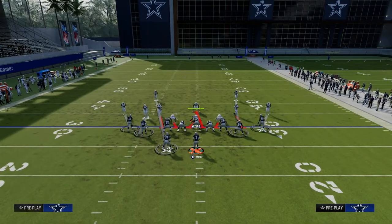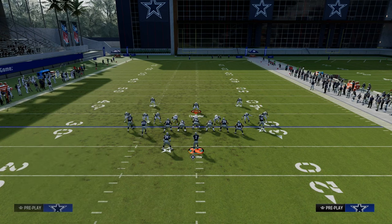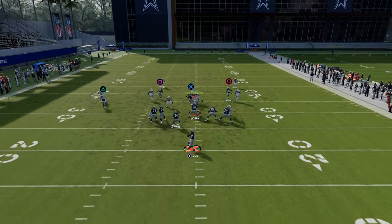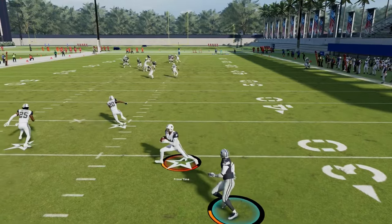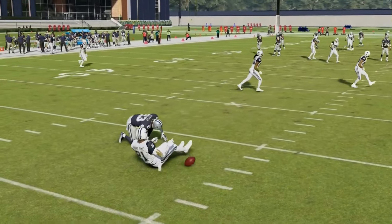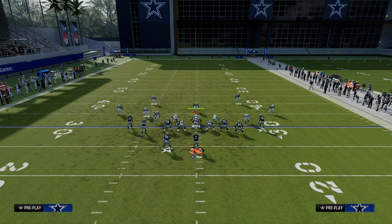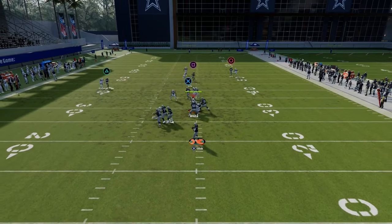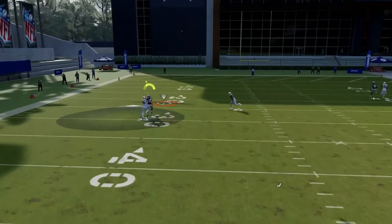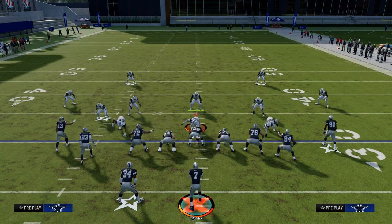Madden 24 — and really next-gen Madden in general — is known for a lot of bumping, so you will randomly get this wheel route open in press animations and situations. You've got to be a little careful with your free-form. It's not a horizontal pass, because if you do that he'll catch up. What you're really looking for is almost like a lob streak — getting the ball out in front of the defender and slightly to the inside. The RAC catch animations this year allow us to catch stuff like that.